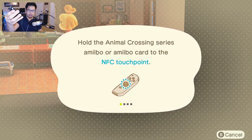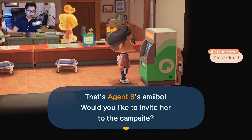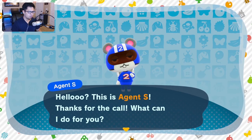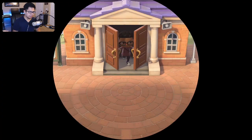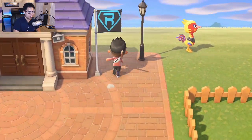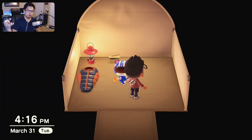I have the NFC touch point ready to go. I'll take my card and touch it to the controller. It then asks: would you like to invite him or her to the campsite? Hit yes. Agent S is ready to go and will set up camp at the campsite. We go take a look and there it is — Agent S is at the campsite, ready for you to try to get them to move onto your island.